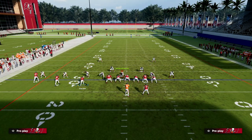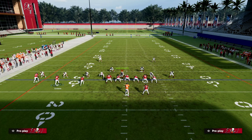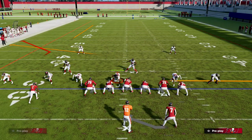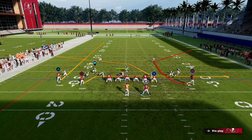Basically what we're going to do is streak our middle trips receiver, drag or slant the inside trips receiver, cross our tight end, and run a C route with Mike Evans. Then we're going to motion him across. If you want to get my full trips tight-end offensive ebook, make sure that you join my patreon — the link is in the description.